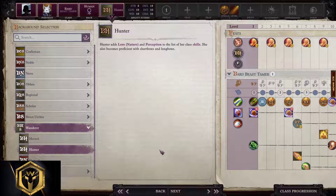Background selection. Street Urchin Mugger is a solid choice. Almost all backgrounds from the regional list will work on bard. In this guide we're gonna take Daredevil.